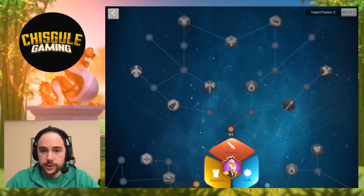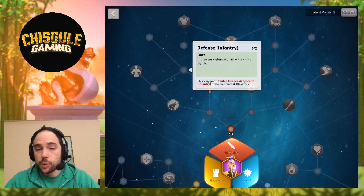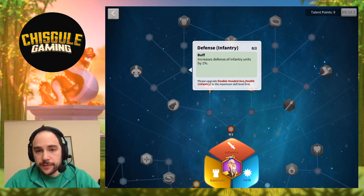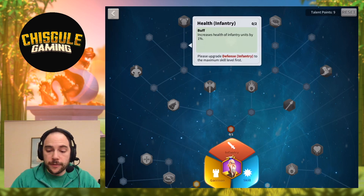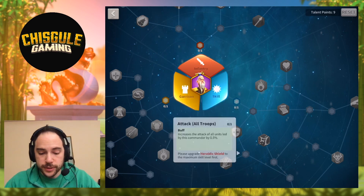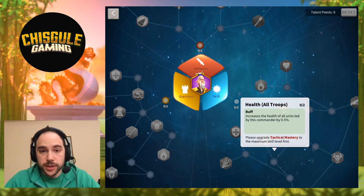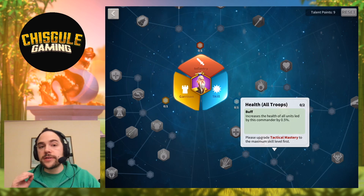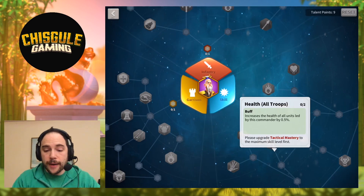If you go with a full infantry route, one of the main advantages is that many of the middle talents are twice as effective as normal, because they only apply to infantry units. You can see here: a 1% buff to the defense of infantry and a 1% buff to the health of infantry, whereas equivalent talents in the skill tree are only half a percent each. The advantage of being focused is that while you lose flexibility, you gain strength. I still think the synergy with Sun Tzu's Rage Generation is so strong that you'd rather be in the skill tree.